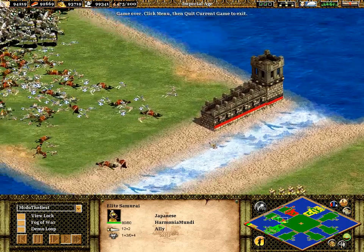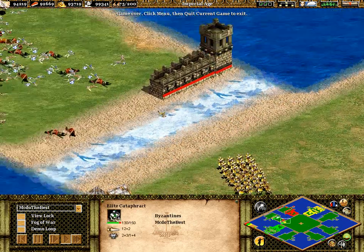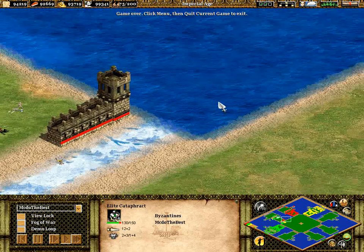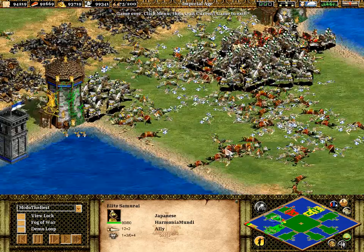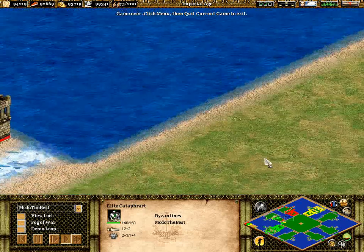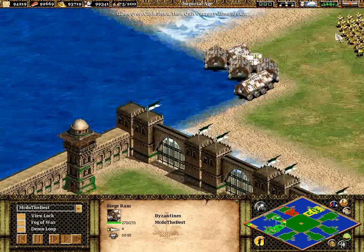Harmonia Mundi, of course, pointing out all those villagers — I don't know how on earth he managed to see all of those, whether he was just looking at it at the time and saw it, or just saw a little dot move across the map and realised it was villagers. Of course I missed the first one — it managed to get inside the castle. But then he managed to take out the second one and this one over here as well. Great victory for us, fantastic victory.